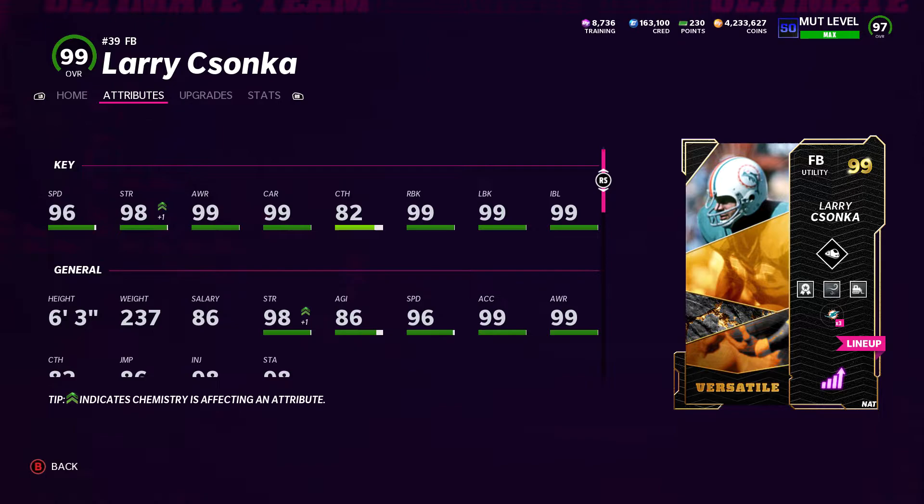I also wanted a little bit more speed. He's got the same speed as Saquon Barkley, which is actually super crazy — the Saquon card should be much higher. But he is great for a fullback. I'm looking for 98, 99 speed out of my halfback, and preferably I'd like them to be over 245 pounds with 98, 99 speed and great route running. That's really what I'm looking for, and there's not a lot that fit that bill.